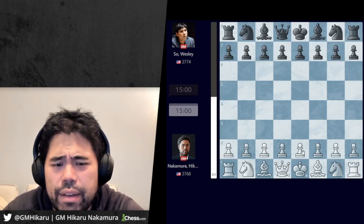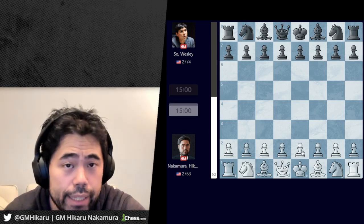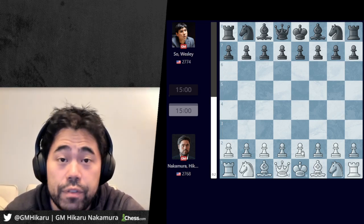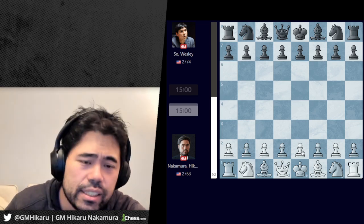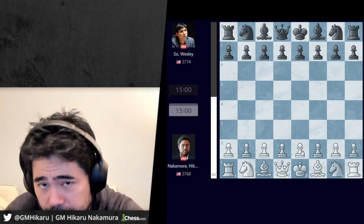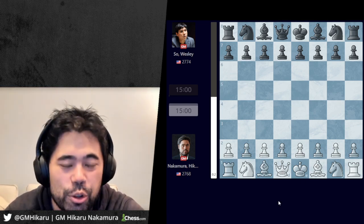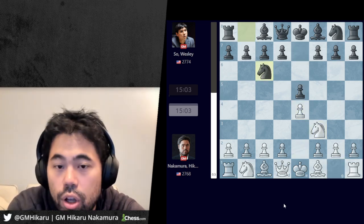Now we move to game seven. With six draws, one thing that was in my mind — especially after the first day — is that if I could get this to Armageddon I would have very good chances to win, because I felt I would bid low and I'd be the favorite in time scrambles. This thought was really guiding my play, particularly in game seven until a critical moment.